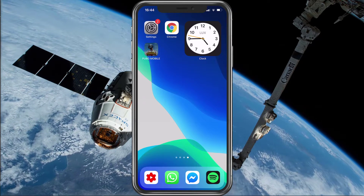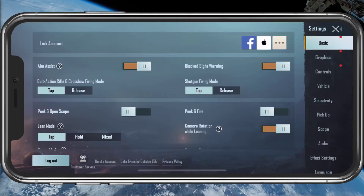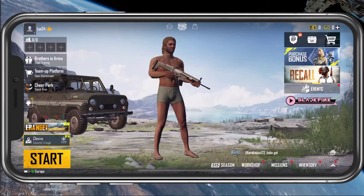When this is done, open up the game and navigate to your settings. Here under Basic, make sure that your account is linked before logging out and back in again. If the problem persists after restarting the game,